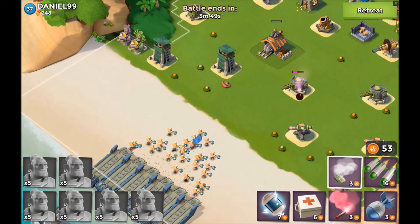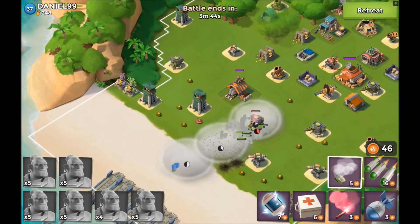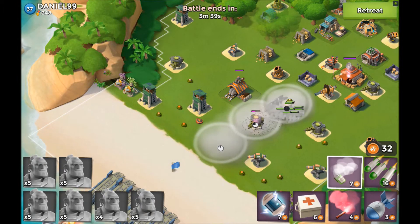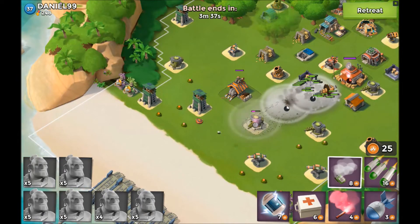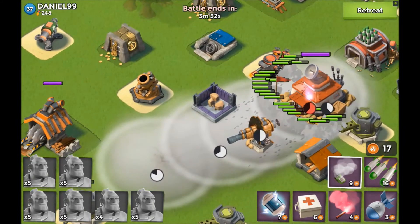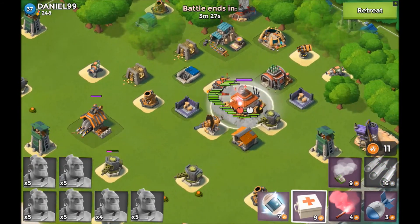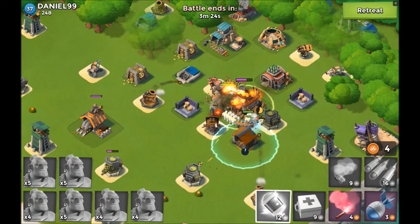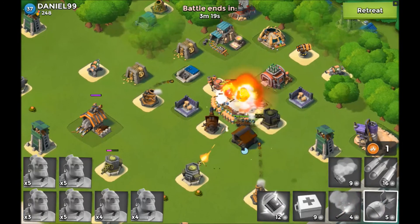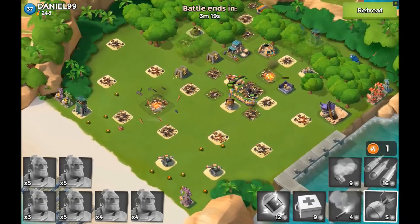I'll just flare right there — drop one, two, three — and drop flare one, two, three, four. There we go! That was actually pretty successful. I think we only lost one warrior, which is nice. I'll throw some artillery down, shock — we can only do one shock — and there we go, that base goes down. Not too many casualties; that was a pretty good attack.